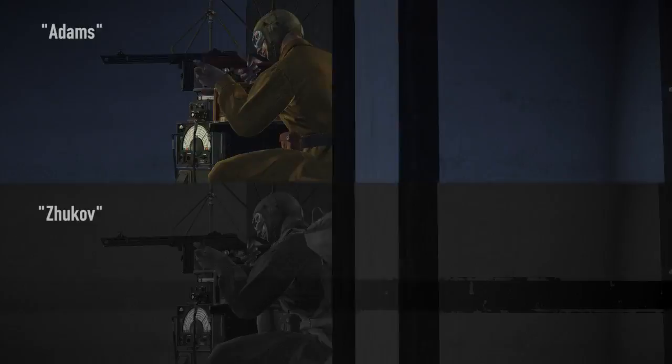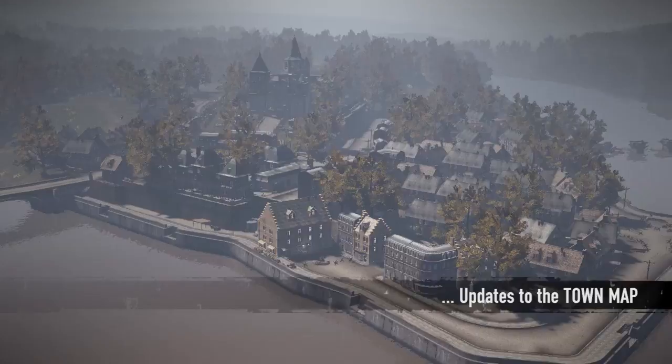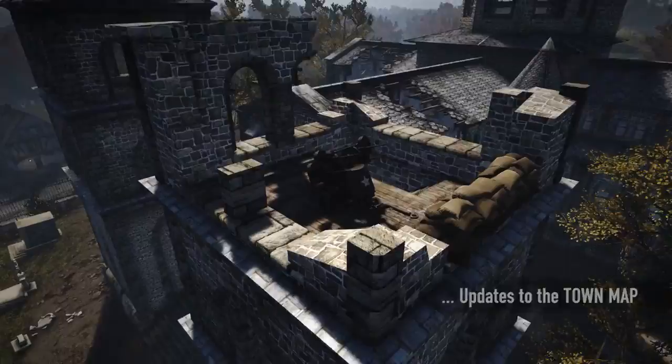By request from our community, backpacks have now been removed from all characters so they will no longer clip through walls, vehicles, or other objects. Several subtle changes have been made to the town map to improve the flow of gameplay. This includes the introduction of more infantry cover around the A1 and A2 control points, defensive positions in the church and the village area, and an additional anti-aircraft gun in the church tower.